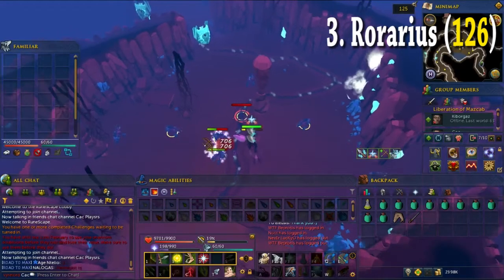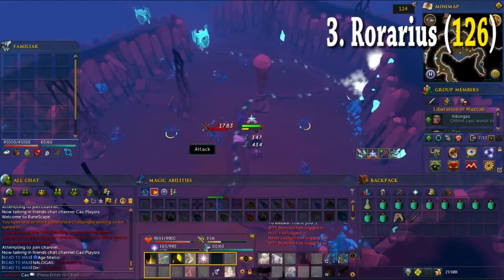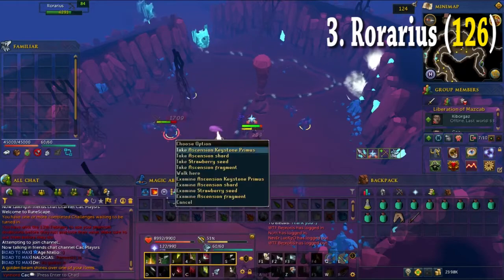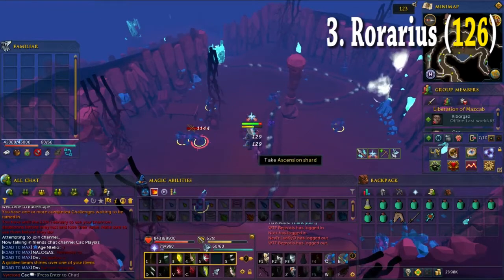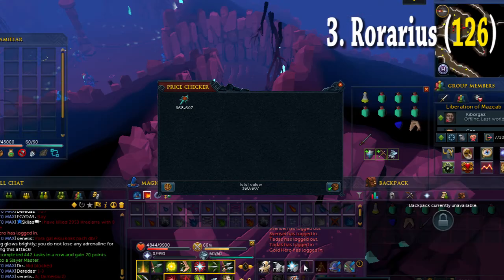My third task was 126 rorarius. I killed them really easily, nothing much to say about them. I just took my nox bow and quickly killed all of them with no effort at all. I managed to get only 1 key, nothing too special, but still 300k was made. Money is money.